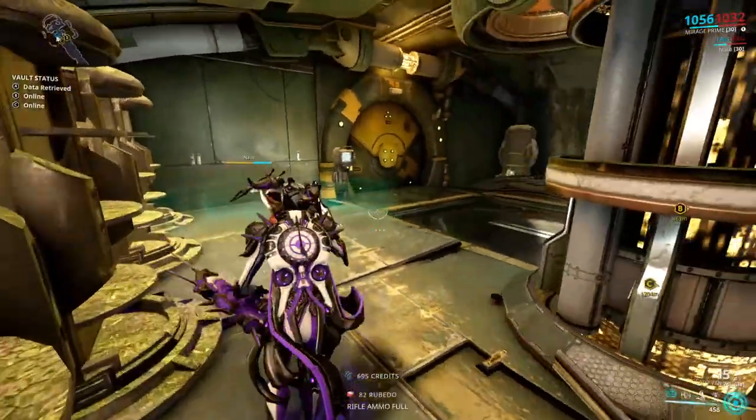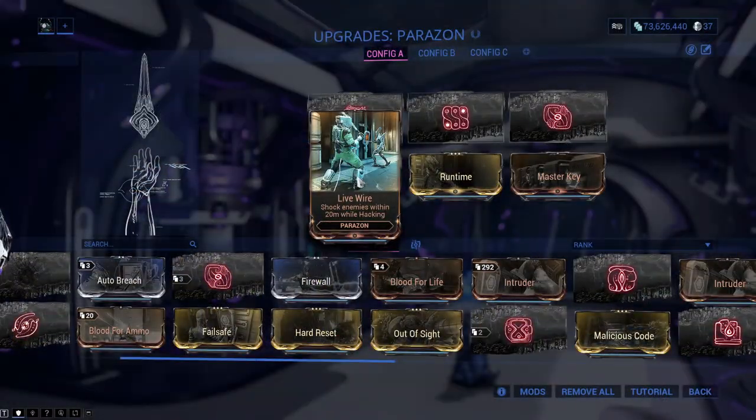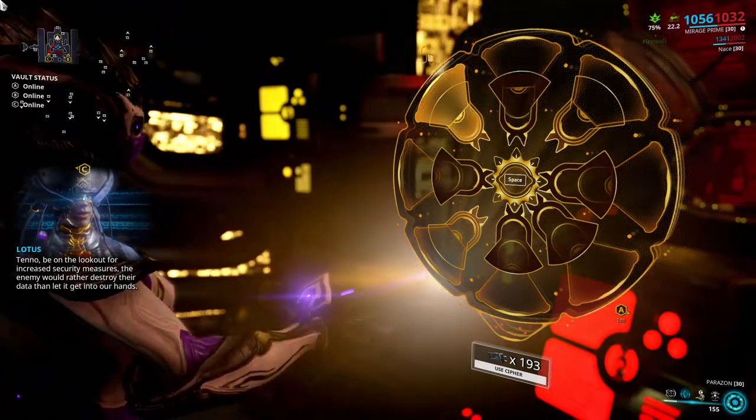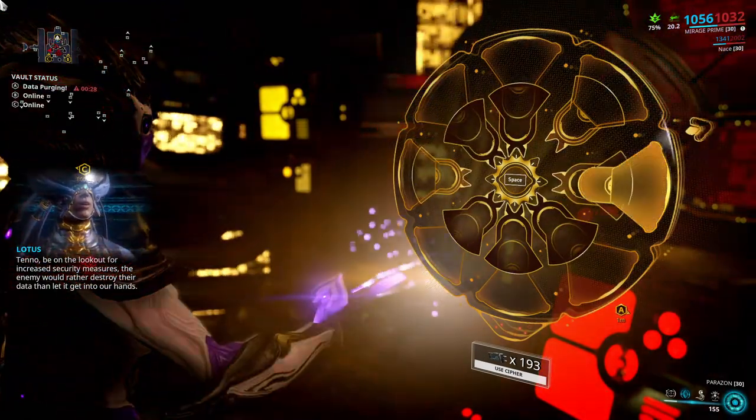Livewire mod has a 9% drop chance from spy vaults on Ceres, Jupiter, Europa, and Saturn from the first vault. It shocks enemies in a 20-meter radius around you, making you less likely to die while hacking.